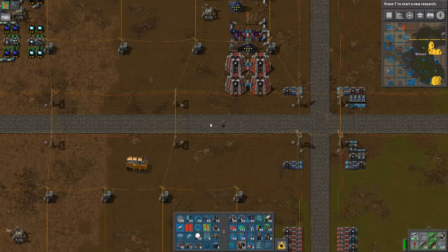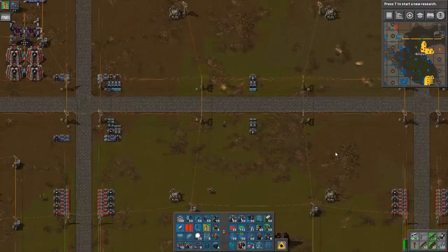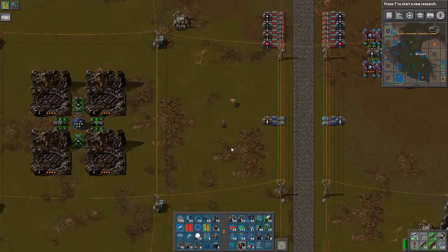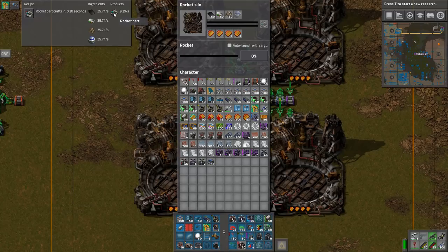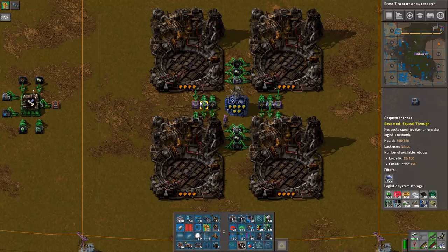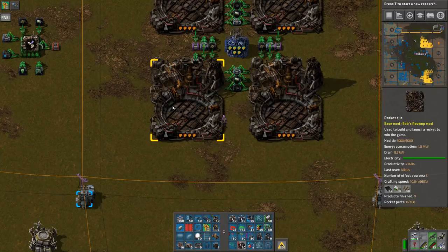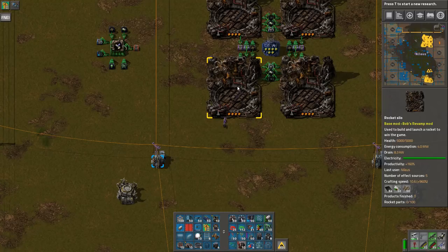I wanted the rocket silos to be in the middle. These are the rocket silos — I'm going to build them to a kind of absurd level. This produces 9 rocket parts per second, which is way too much, but they have a 20-something second animation that doesn't get sped up. Normally you get 40% productivity improvement, but with Angel's Mods you get plus 160%. Normally you need 729 products plus the productivity bonus to get the 1,000 you need — but here you only need 384, which is a huge difference.